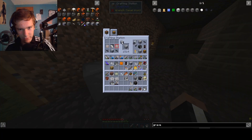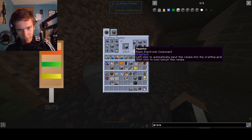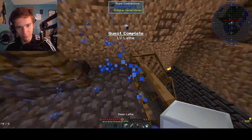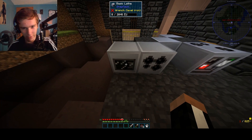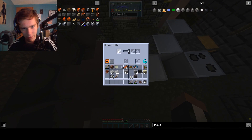I got everything I need to make this. I got this, I got to do that, and then I got to make this guy. Boom. We got a base lathe. I don't know where we're putting this, but I think we're putting it next to the other machines. I know these machines can blow up if you put too much electricity into them, so I need to be careful about that. It's done.